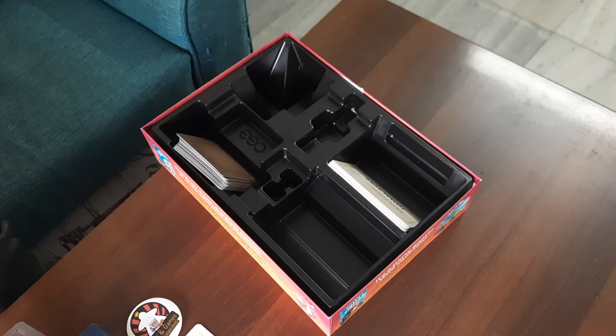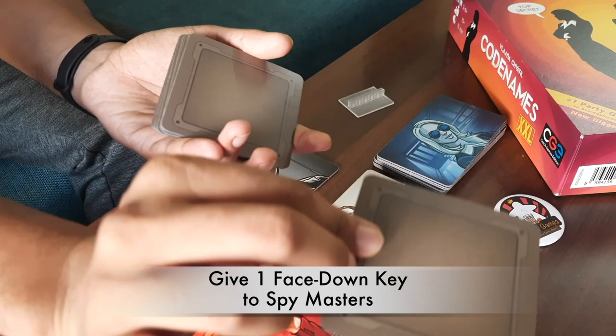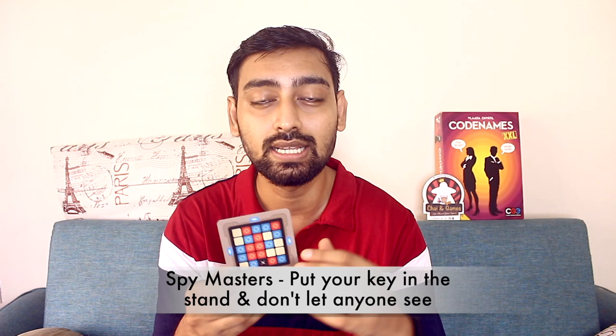Now take the square cards, which we call key cards. Shuffle them well, and remember — you have to give them face down to the Spymasters. Spymasters, place the key card in front of you so that only the two Spymasters can see the front side of the key card. If any team members see the front side, shuffle and replace the key card. Keep the remaining key cards outside. In this game, you will only use one key card.